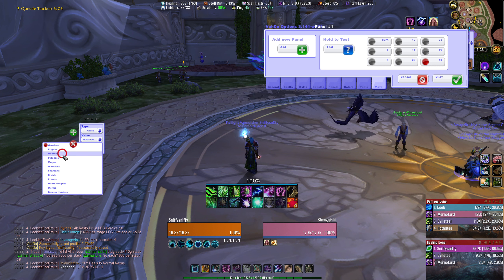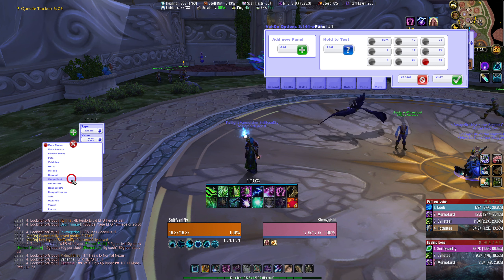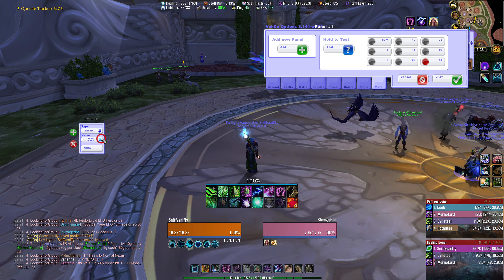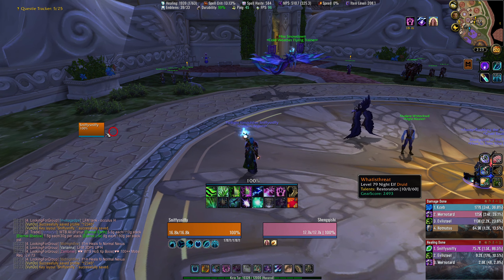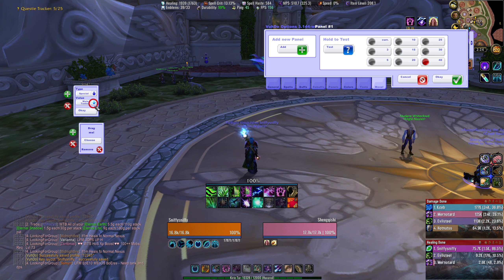For class, it's going to show every class. And if I go to special, there's a lot of different options — main tanks, pets are ones that you might use a lot. Let's just keep this on default, keep it on group. Hit okay, hit okay. There's my group, there's my panel — group one. I can add as many panels as I want. I can add a second panel and make it just main tanks. I've got special, it's already set to main tanks. I can hit okay. Now it's just going to show me main tanks here.